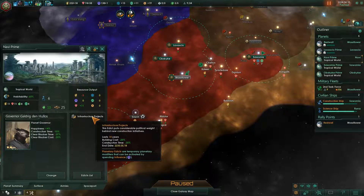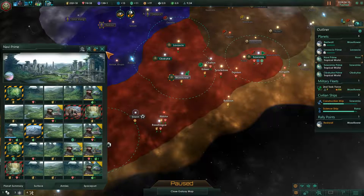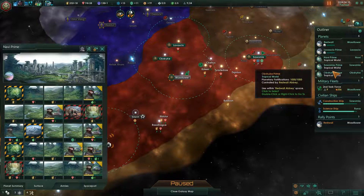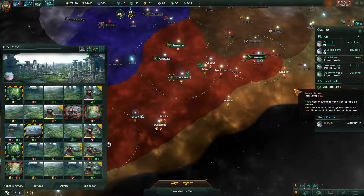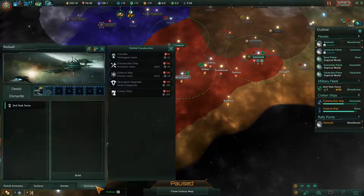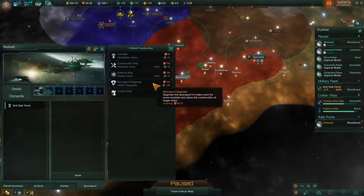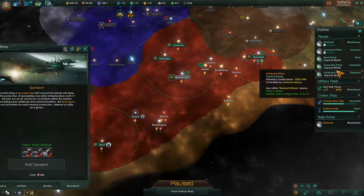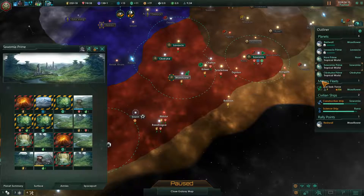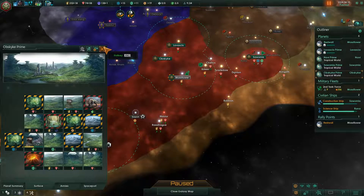We'll have to wait on that — no point burning through minerals and stuff. You're going to build me a research lab — perfect. Food is at minus one, so that means we're not going to grow anymore. How can we fix that? Clearing this blocker makes sense. On Navi Prime there's a lot of food at this point — I think we're going to switch. I've got that edict active — how much more time? End date 2235, so we still got a lot of time on that.